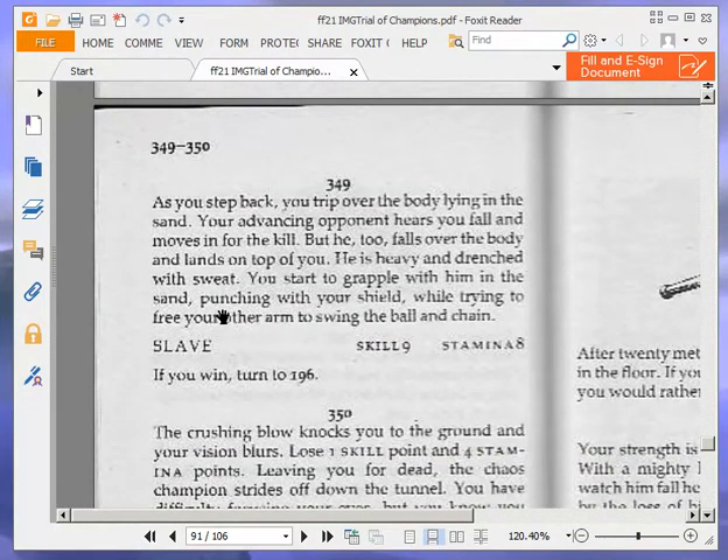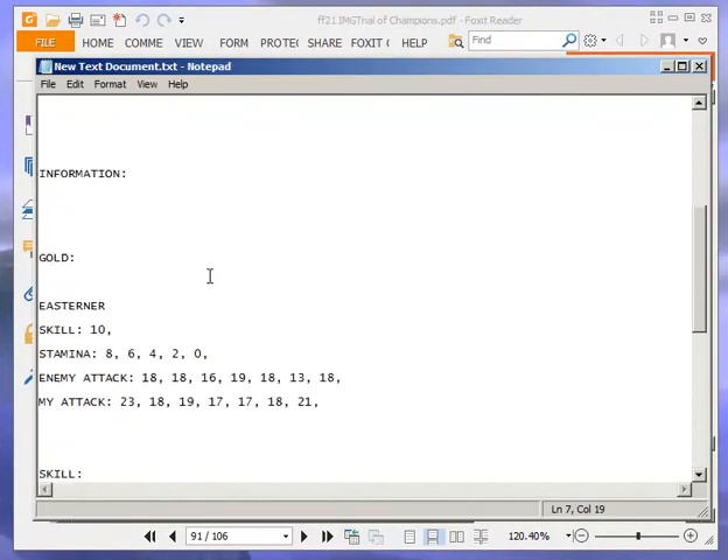As you step back, you trip over the body lying in the sand. Your advancing opponent hears you fall and moves in for the kill, but he too falls over the body and lands on top of you. He is heavy and drenched with sweat. You start to grapple with him in the sand, punching with your shield while trying to free your other arm to swing the ball and chain. Slave: skill 9, stamina 8. If you win, turn to 196.